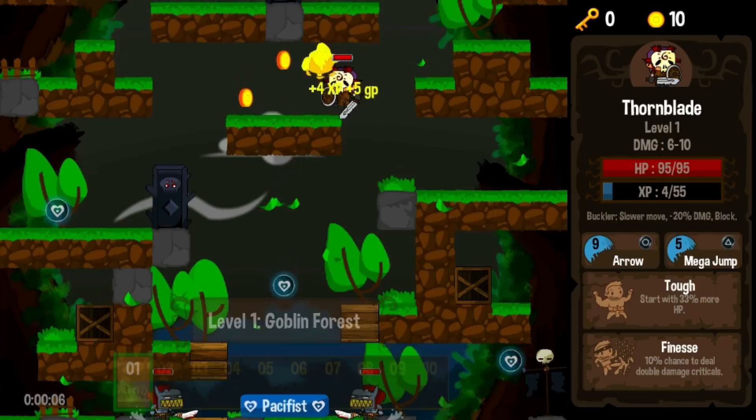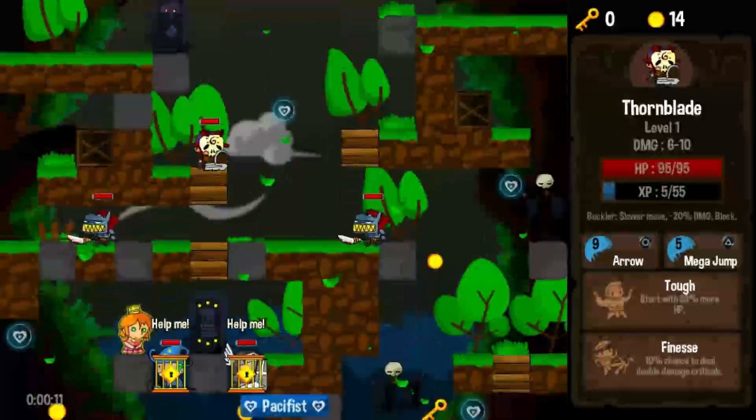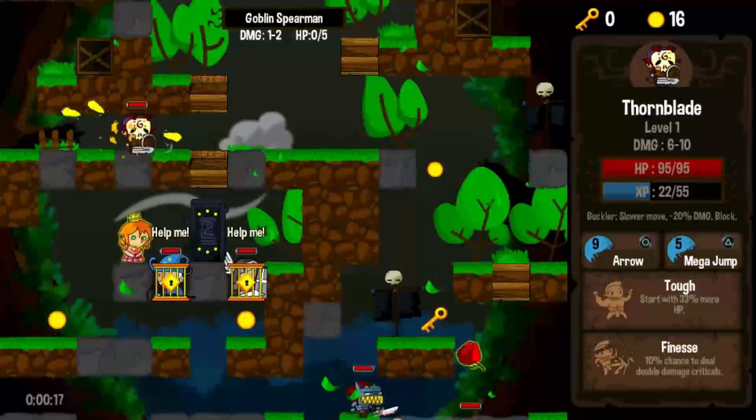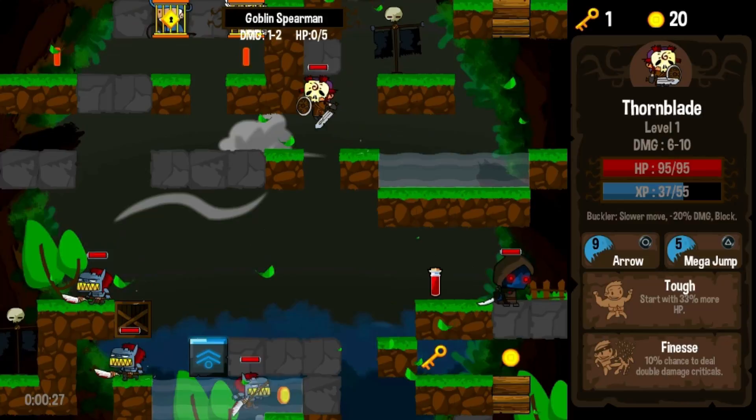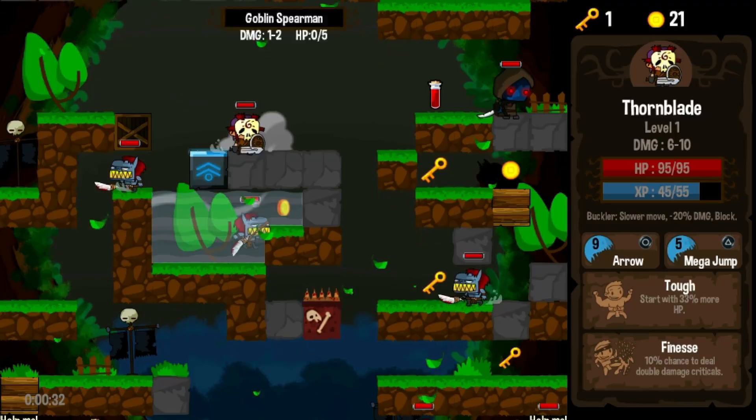This is Vertical Drop Heroes. It's a kind of minimalistic combination between Rogue Legacy and Spelunky. The idea is you start from the top of the stage and you have to work your way down. At the bottom of the stage there is a boss, and of course on the way down there are enemies to kill. I'm not even pressing a button to attack right now — this is the auto-attack.